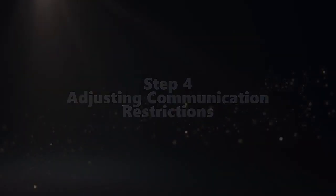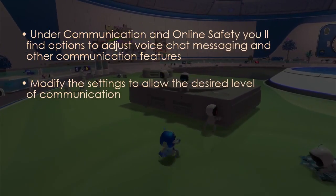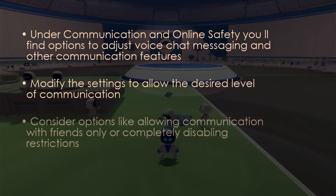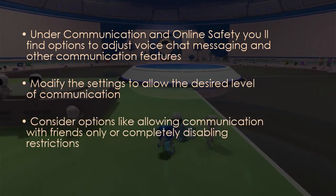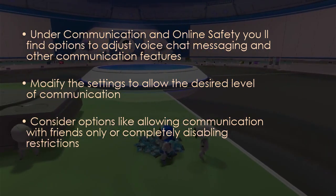Under Communication and Online Safety, you'll find options to adjust voice chat, messaging, and other communication features. Modify the settings to allow the desired level of communication — you can consider options like allowing communication with friends only, or disable the restrictions entirely.